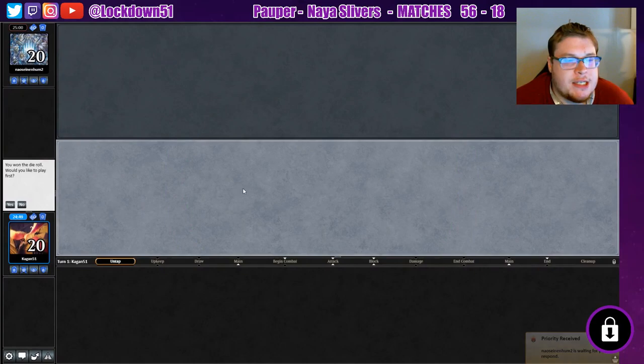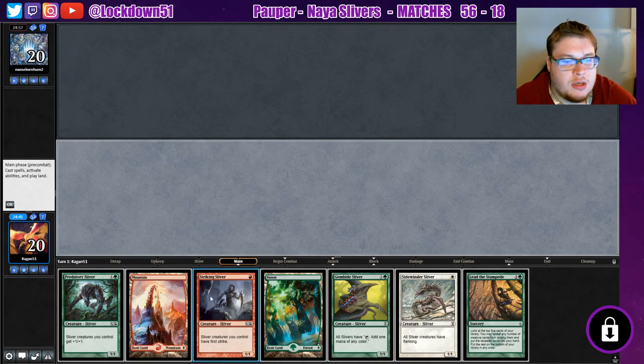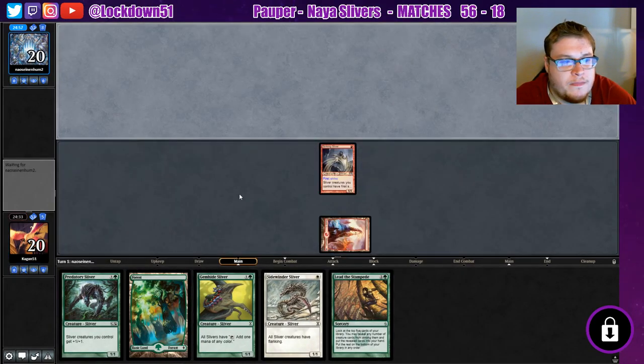Welcome back everybody, it is time to lock down some Naya Slivers. We won the die roll, see if we can get a keepable hand — yeah, we can keep this one, it's fine. We'll lead with the Striking Sliver and try to slam down a Gemhide next turn if it survives, then put out a Sidewinder and hopefully get out our lord this way.